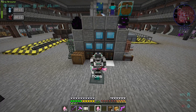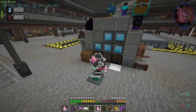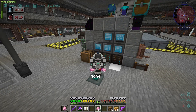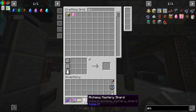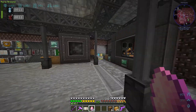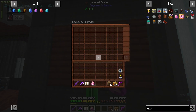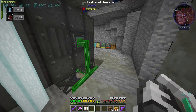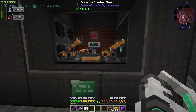Hello everyone, welcome back to episode 56 of Enigmatica 6 Expert. As you can see here, I have the alchemy mastery shards done. They finished up between episodes, there wasn't too much complicated there. Let me just chuck them in here and we should get the mastery token out of it.